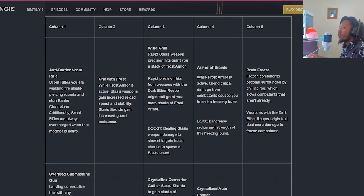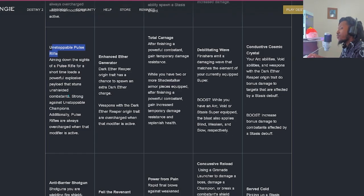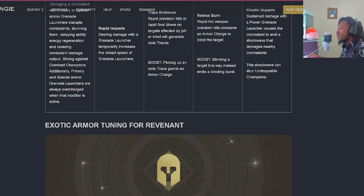Breaking down column one: we have Anti-Barrier Scout Rifles, Overload Submachine Guns, Unstoppable Pulse Rifle, Anti-Barrier Shotguns, and Overload Reach Loaded Grenade Launcher.